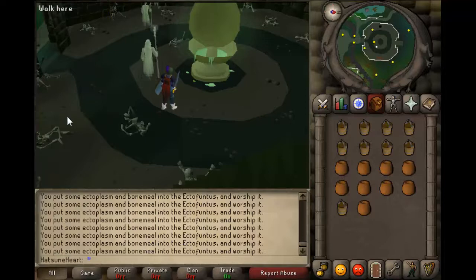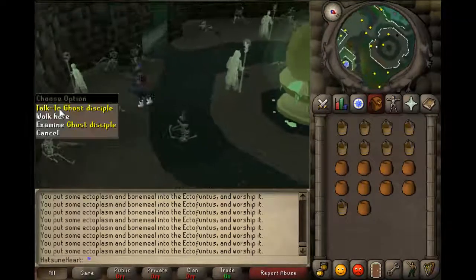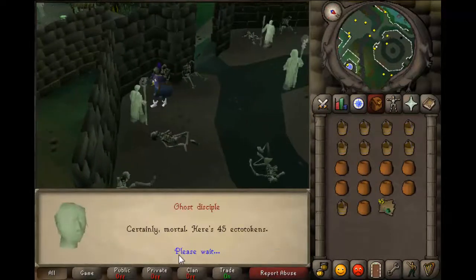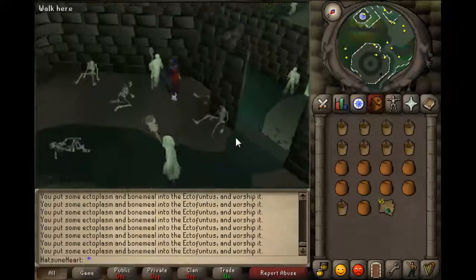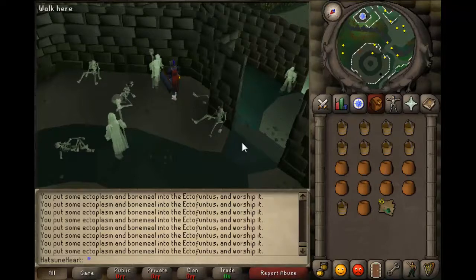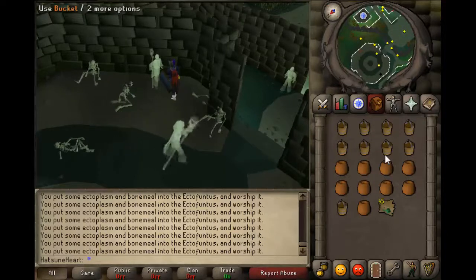Once you're done worshipping, you just want to talk to the ghost disciple and he'll give you the tokens that you earned from worshipping. These tokens should be enough for the Ghost Ahoy quest. Thanks for watching, and remember to like, comment, and subscribe. Bye!